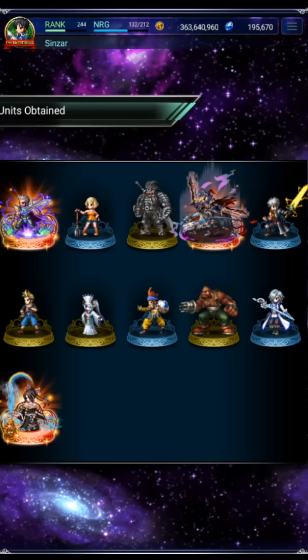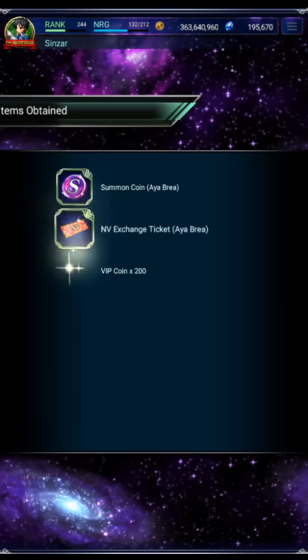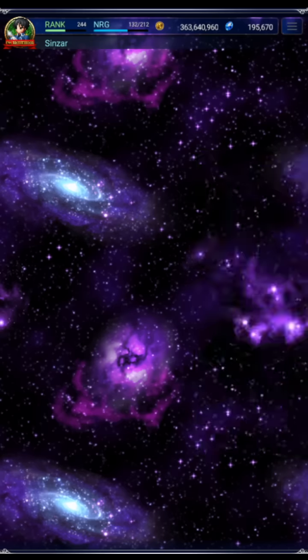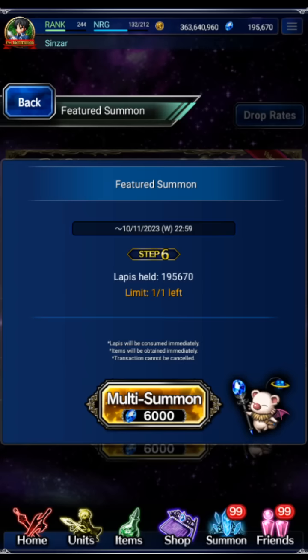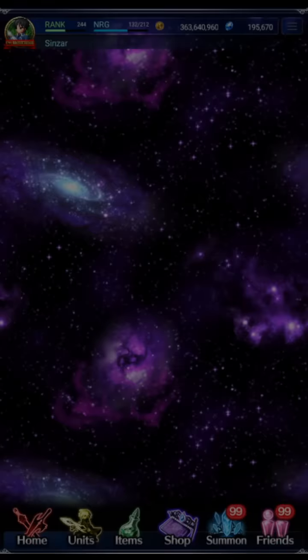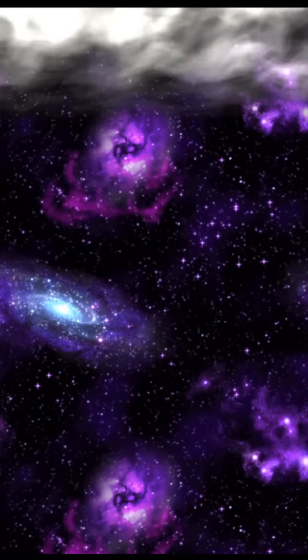Oh my god, here we go again — bad units, just bad units across the board. Did we get two Aya Breas already? No, I don't think so. I think we're currently only at one. So here's the 6,000 for the Vision Card. This one is not required for pity, so if you're going for the cheapest possible pity token, you would not do this pull. But I'm going for the Vision Card.